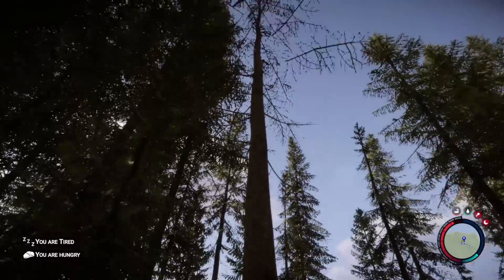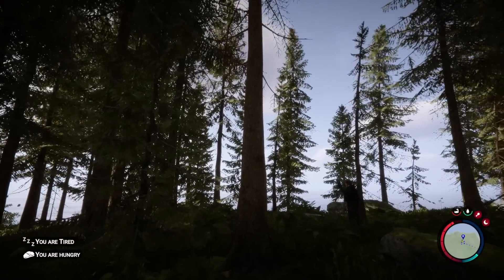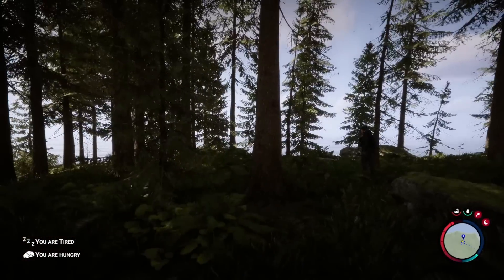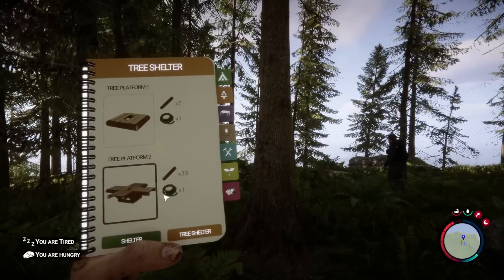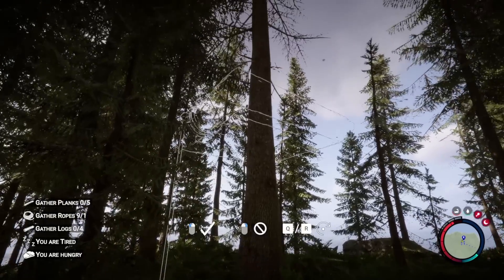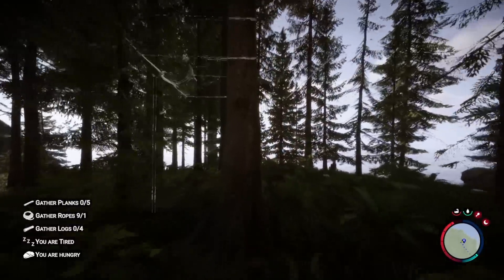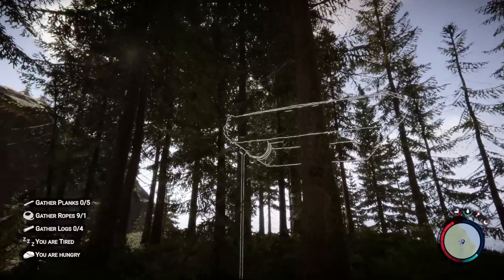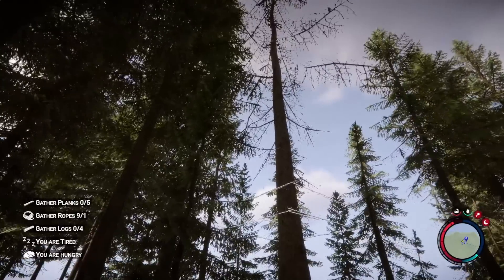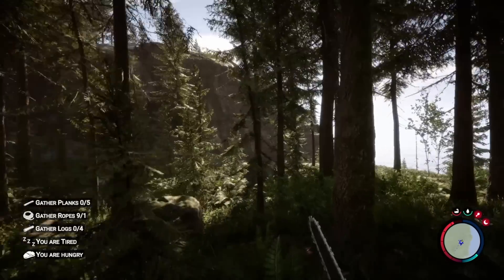The reason why this is so OP is that the mutants, as far as I know, and also the cannibals do not attack the trees themselves. So if we build a tree platform on top, they're not going to attack it and we're safe up there, providing that we don't have cannibals running up the trees and jumping across.